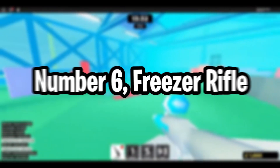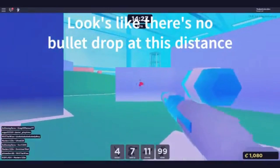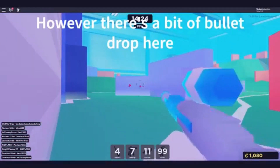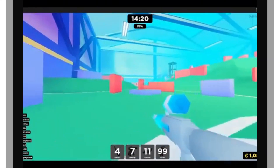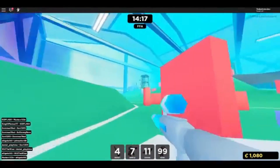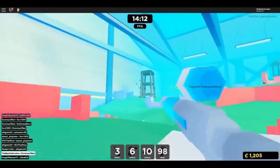Number 6: Freezer Rifle. Lastly, we have the Freezer Rifle. It's a semi-automatic gun that deals some pretty serious damage. Not only does it perform well, but it also looks good as it rocks a pretty neat blue and gray color scheme. Compared to the Scar, this gun is a bit more expensive, but when you use it, you will realize why it has the price tag it does. This is above and beyond the best semi-auto weapon in the game.